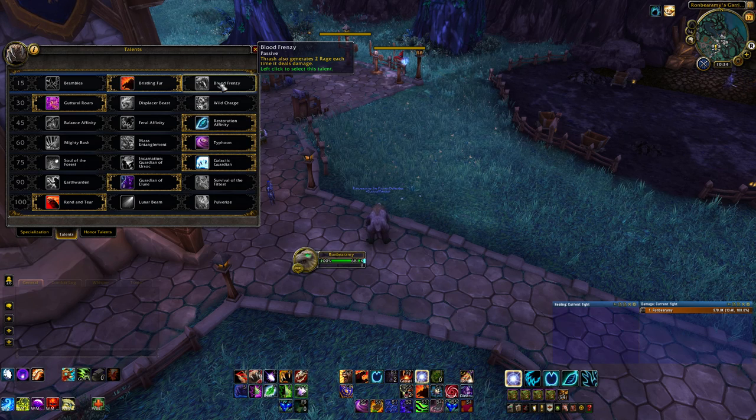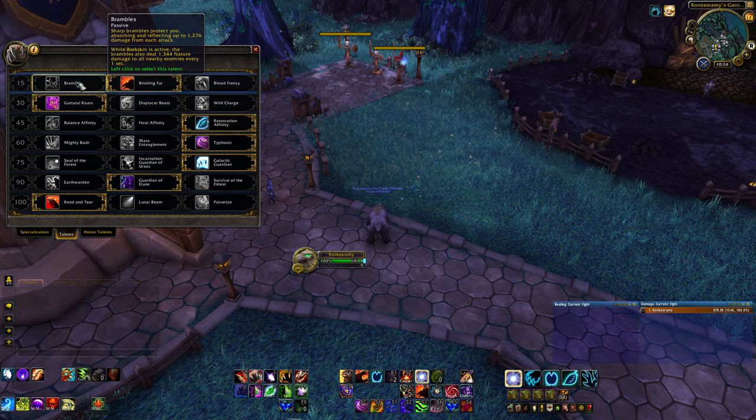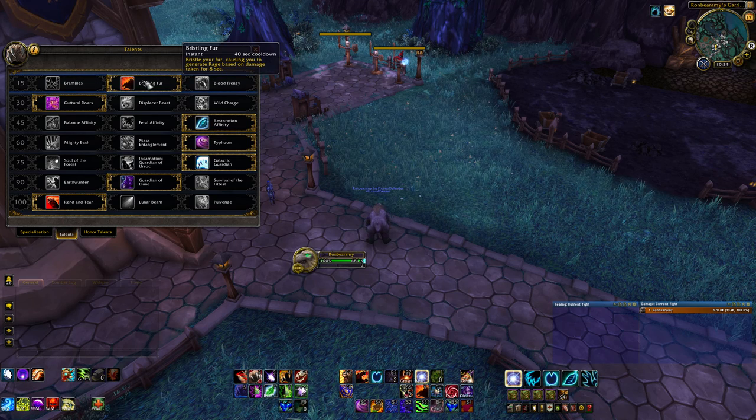Blood Frenzy is a passive that makes your Thrash, which is your AoE bleed, also generate extra rage every time it deals damage, not just when you use it. So if adds are up for a long time with 3 or 4 up for the full duration constantly, it helps a lot with rage generation. Otherwise, Bristling Fur tends to be a bit better. Brambles just doesn't help with rage generation and only adds a bit of extra damage, so I don't really recommend it over the other two, since they both help with extra damage and survivability by giving you more rage.